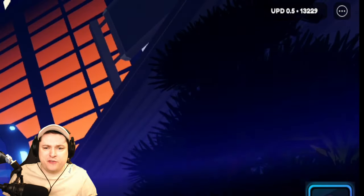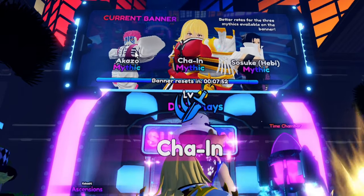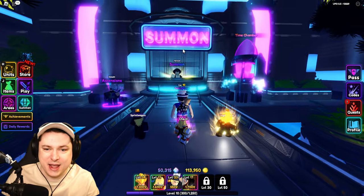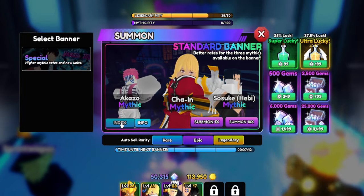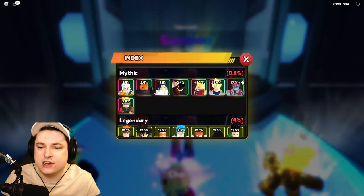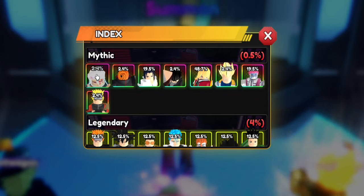I have no time to waste! Update 0.5 is out, and I have 8 minutes to go ahead and get myself the new Akazo Mythic. The banner is in 8 minutes, and I only have right now a small chance to get the brand new unit. Looking at the index, there's a 20% chance of getting this unit, and the other one is 2.4 — so it's gonna be really hard.